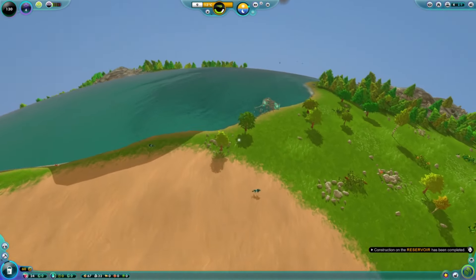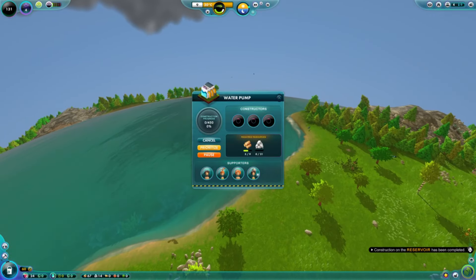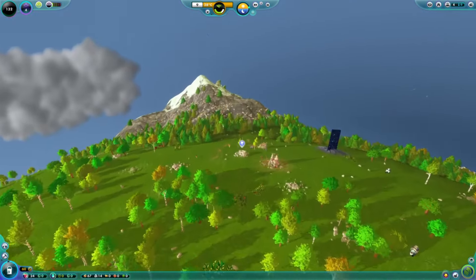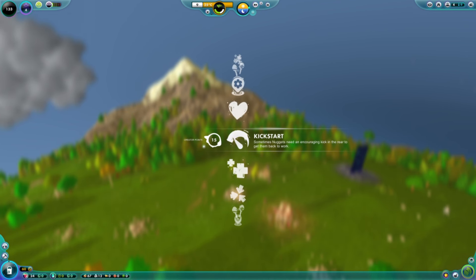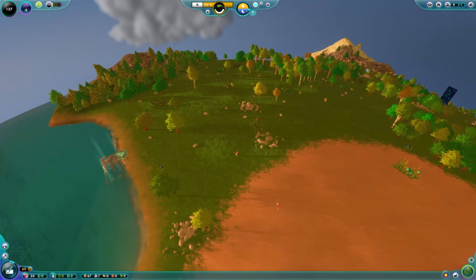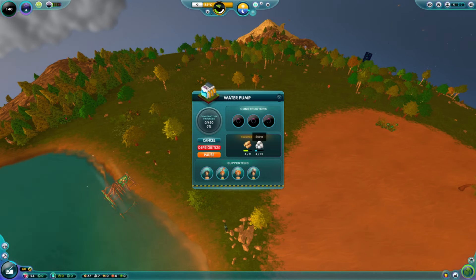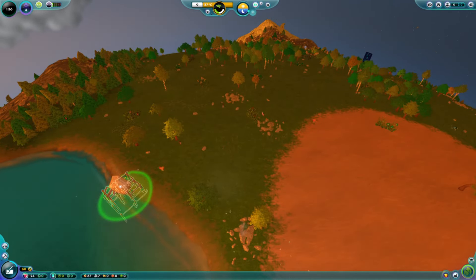Our reservoir is finished but empty, and our water pump is still not created. We're going to prioritize the water pump. We can also help buildings along using the telekinesis power — you can see this one needs 5 wood and 21 stone. Using telekinesis, we can grab the stone and pop it down onto our structures to help it along.